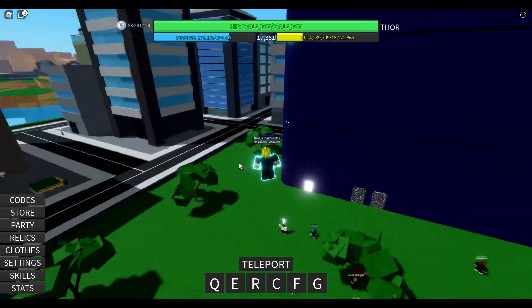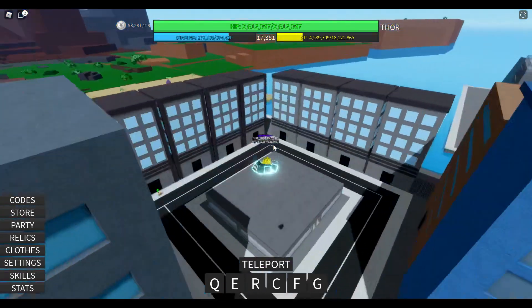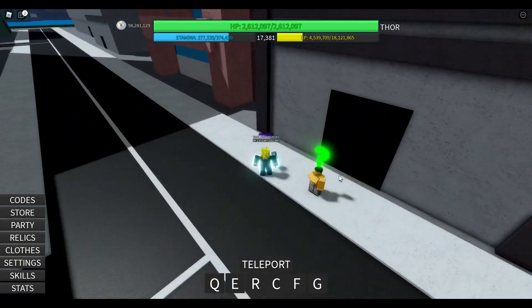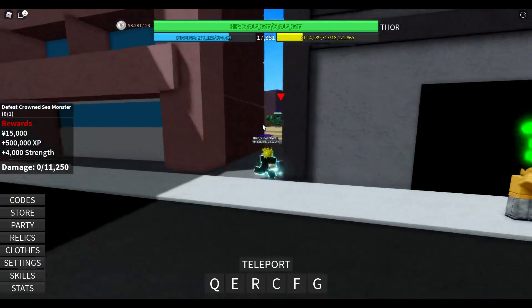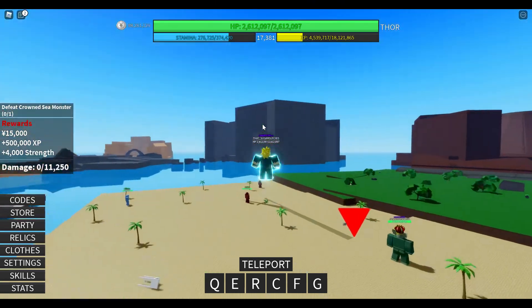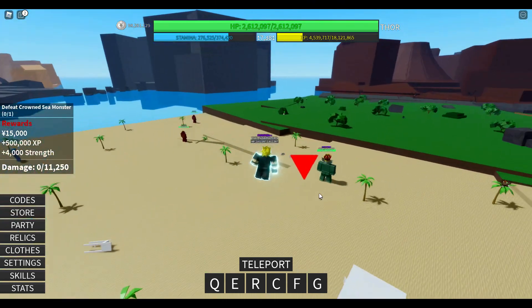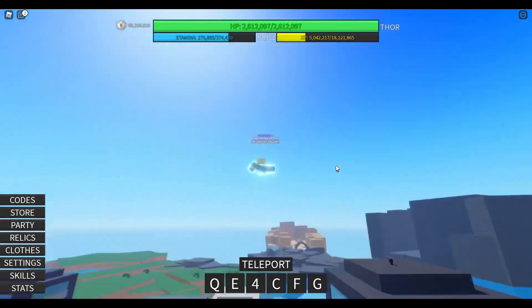After you're done over there with the abnormals, go back to the spawn area and head into the back, where you're gonna fight one of the first bosses you need to fight — the crown sea monster. He gives 500,000 XP and he's right over there. If you have the phoenix class, you can fly and just shoot him, do this for a while, he's gonna die, and you're gonna get the XP — everything is gonna be awesome.